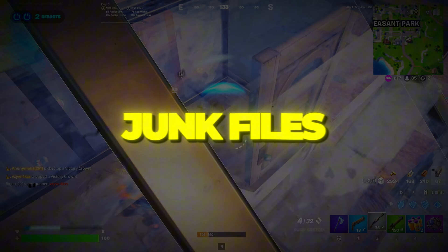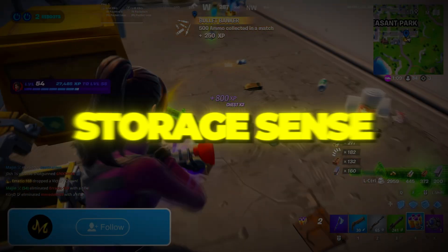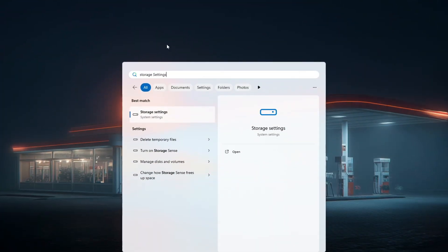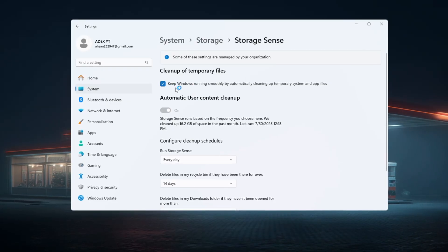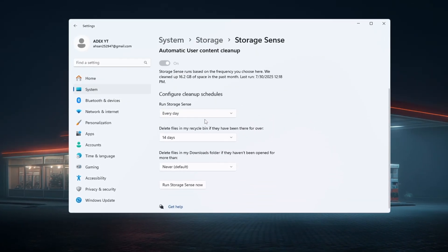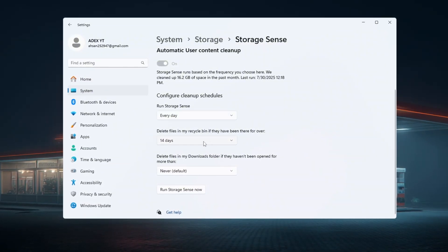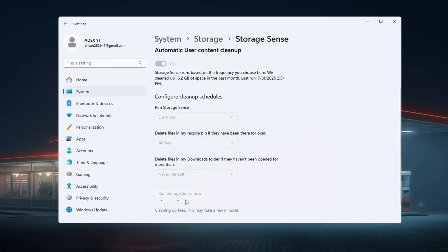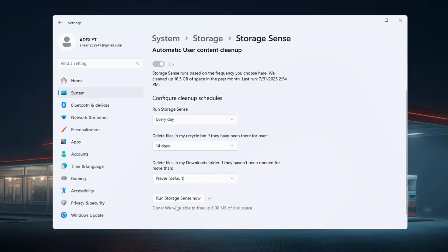Step 7: Clean up junk files with Storage Sense for Fortnite. Over time, Windows collects junk files that slow your system down. You can use the built-in Storage Sense tool to remove them and improve performance. Open Windows Settings and search for Storage Sense, then turn it on. Click on Configure Cleanup Schedules and set it as follows: Run Storage Sense every day, delete Recycle Bin files after 14 days. Now click Run Storage Sense Now. This clears up space, removes junk, and helps Fortnite use your system's resources better.